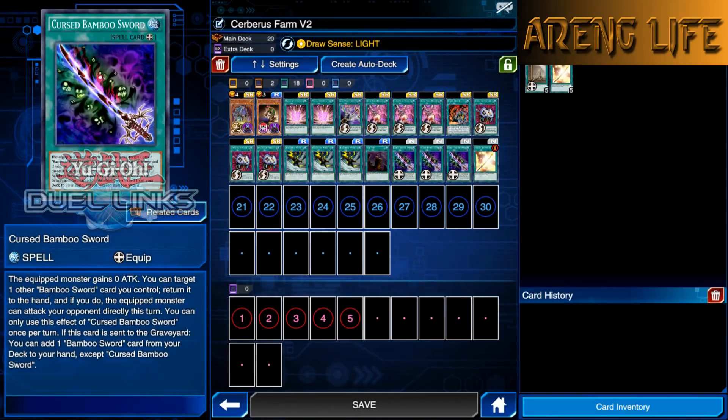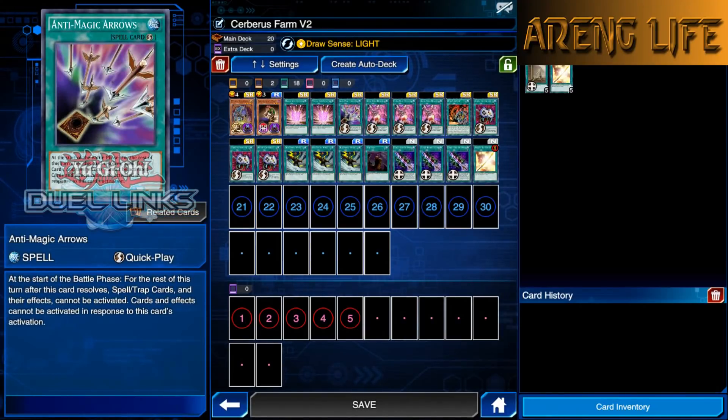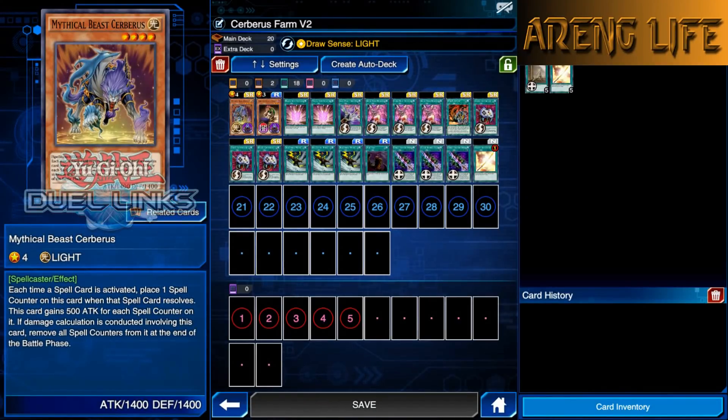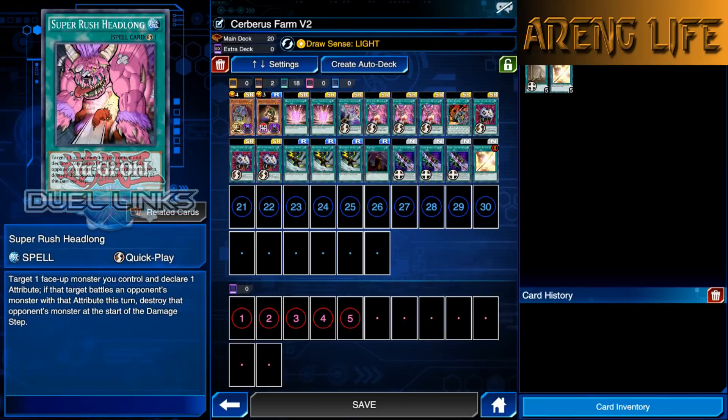If you don't want to use Bamboos, you can cut those six cards and run Shards of Greed or whatever draw power you prefer. We're also running one copy of Anti-Magic Arrows as our last turn card. Crowler has Zero Gravity which can stop your last turn or just wreck you while building up — his monsters can run over your 1400 defense fairly easily, especially with Ancient Gear Castles active. This is why we run triple Super Rush Headlong.